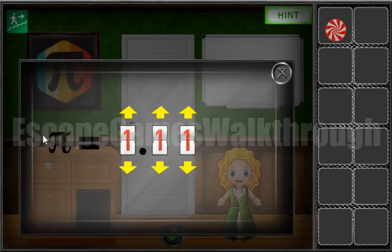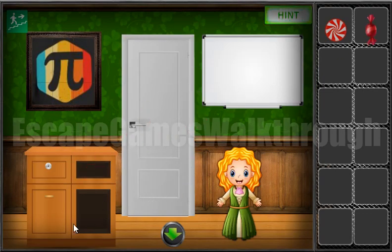Now let's solve this. So here's the P and the P number is three dot fourteen. One more candy.